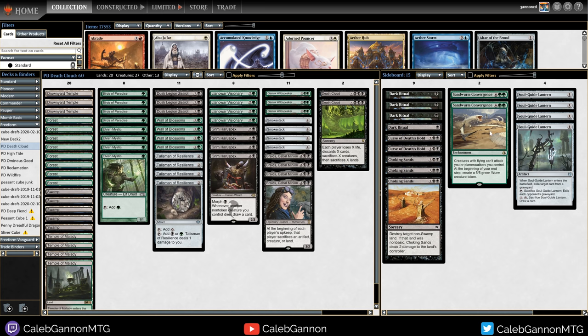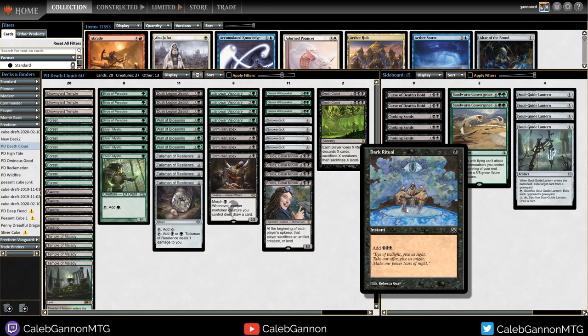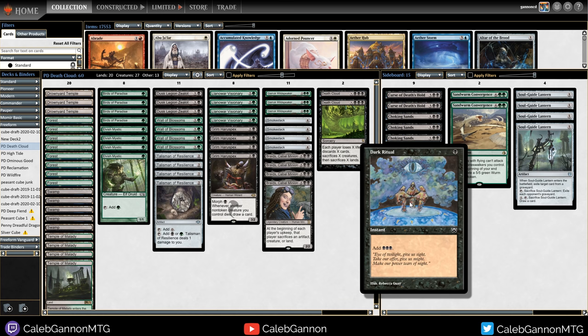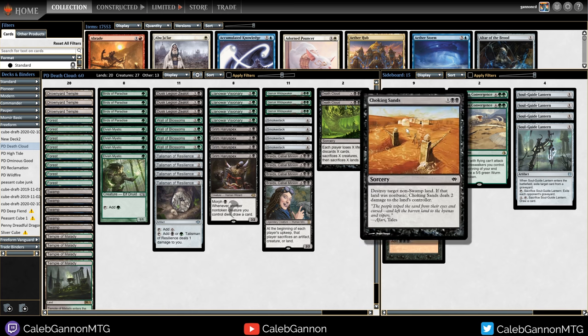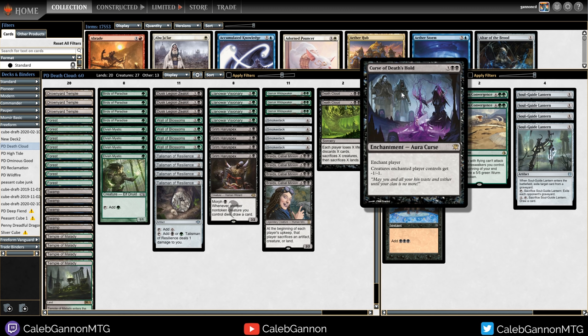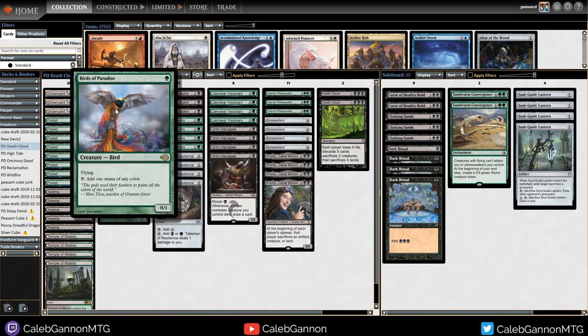The sideboard is what we need to work on though. I'm not sure - we might want Dark Rituals in the main deck, but this is for matchups where they're playing something unfair and we need a turn two Braids or Smokestack. Dark Ritual against something like High Tide is our one out to get down before they develop their mana. Choking Sands I'm not sure about - we could have Duress to stop them. I feel like we might want Duress though, so we'll try. Curse of Death's Hold for token decks - if they have lots of tokens they can sacrifice them, and it's also good against green decks. Just kills all their birds and such.